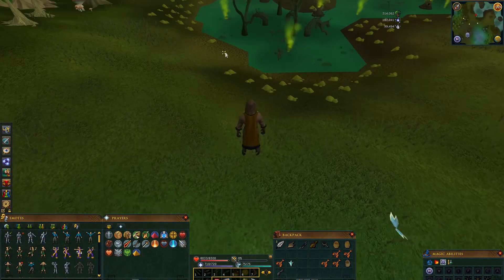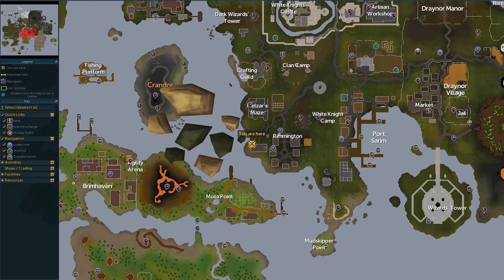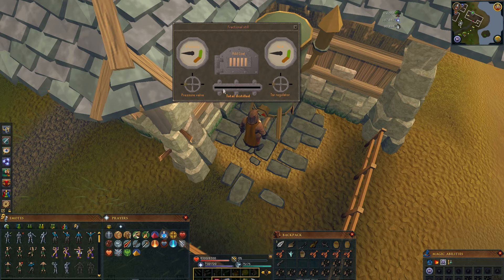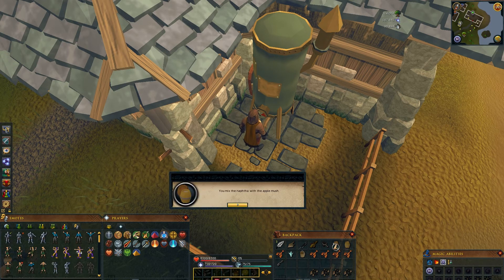Go south and use the Empty Barrel on Tar to take it. Then get some Coal and go here. Now use the Barrel of Coal Tar on this thing. Turn the Pressure and Regulator valves to the middle and slowly add Coal until that green line reaches the end successfully.